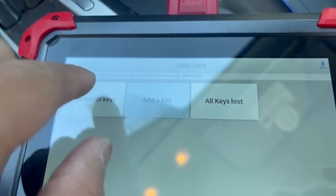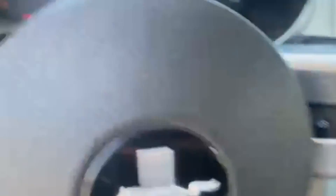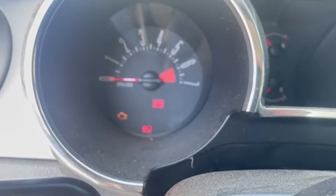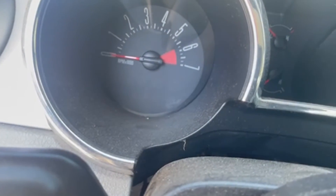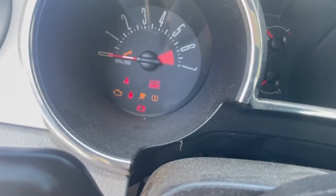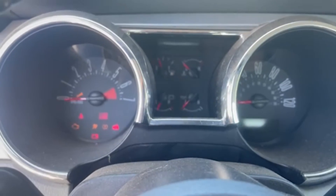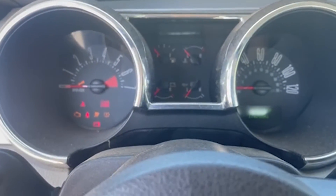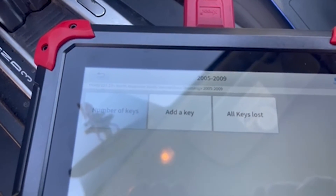Success. Notice the mobilizer light that was blinking — it has now turned off. The car will start. This is the 2008 Mustang key programming process using the D7.